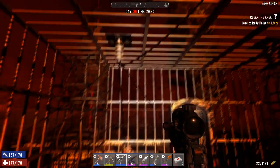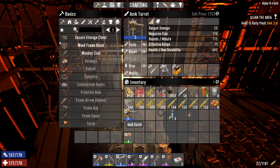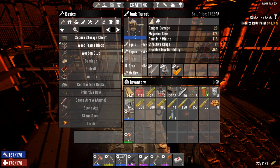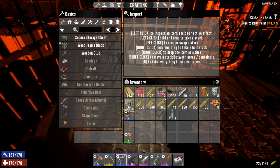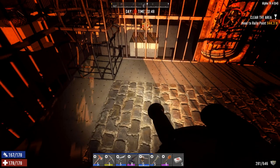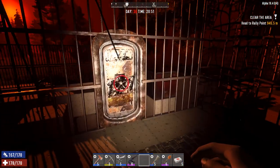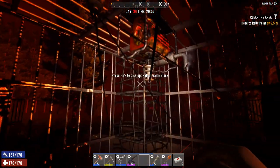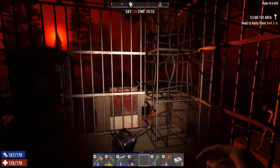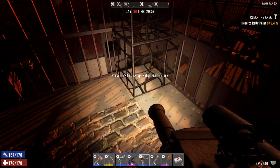Let me show you one of my junk turrets — they're all level fives with barrel extender, drum magazine, and rad remover mods on all three. On this playthrough I have the turret skill at level five, which means two of these will be active at the same time as I run around. Wherever the zombies are coming from, I run over near one or two turrets and they activate.